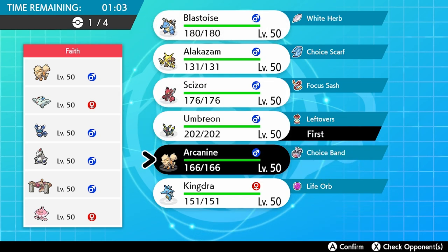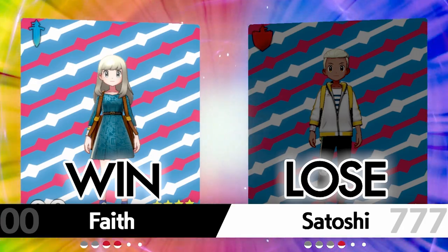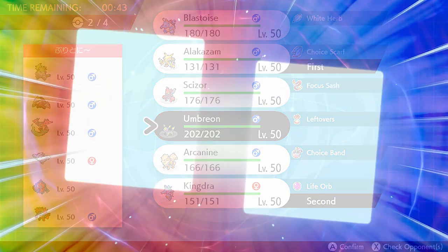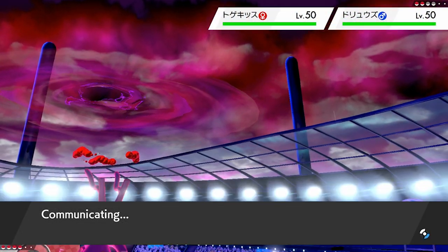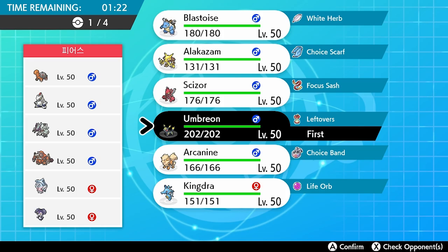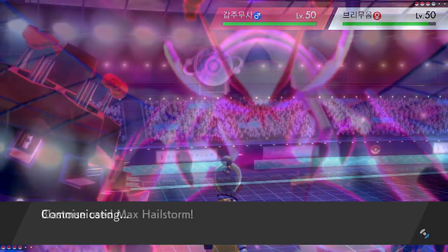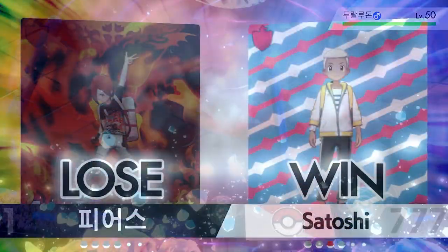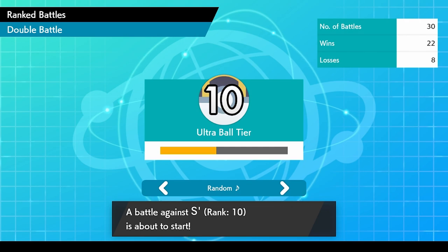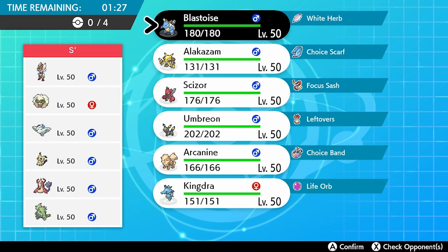Our next opponent brings a very awkward Meowstic-Togekiss-based team, and unfortunately we take another loss — record now 20 wins and eight losses, setting us a little further back. But the team does us a solid and bounces back with a win versus a super strong sand team, followed by another victory over an opponent running a Galarian Corsola/Polteageist team. G-Max Blastoise really shone through in that one, taking our rank up to an even closer step to master ball. At this point we are at least two wins away from reaching that goal.